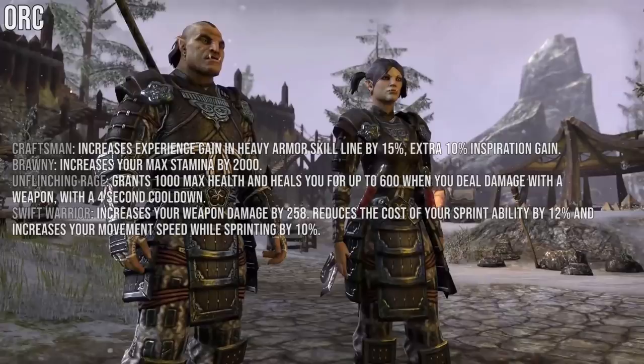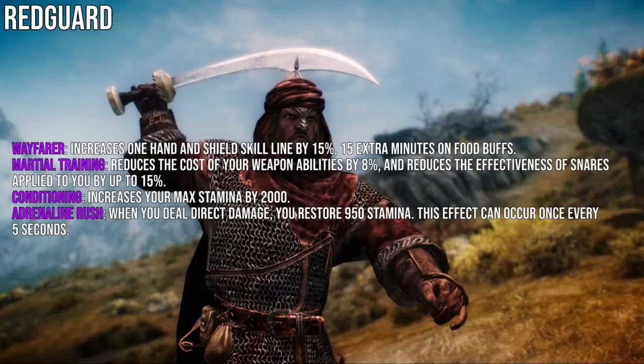For Redguard, the first passive increases One-Handed and Shield skill line XP and grants 15 extra minutes on food buffs. Martial Training reduces the cost of weapon abilities by 8% and reduces the effectiveness of snares applied to you by up to 15%. Conditioning increases max Stamina by 2000. Adrenaline Rush restores 950 Stamina whenever you deal direct damage, and this can occur once every 5 seconds.